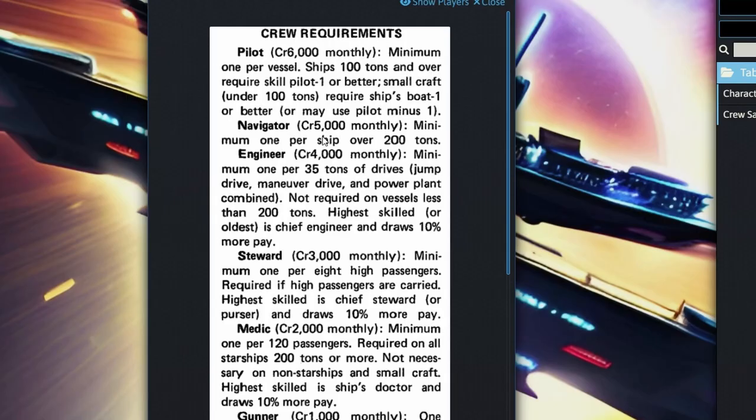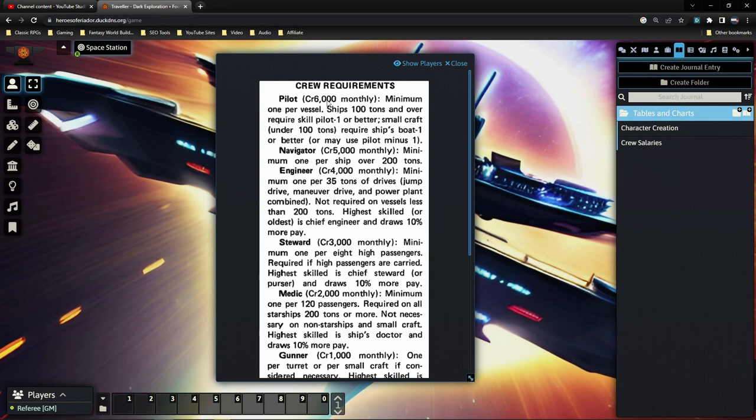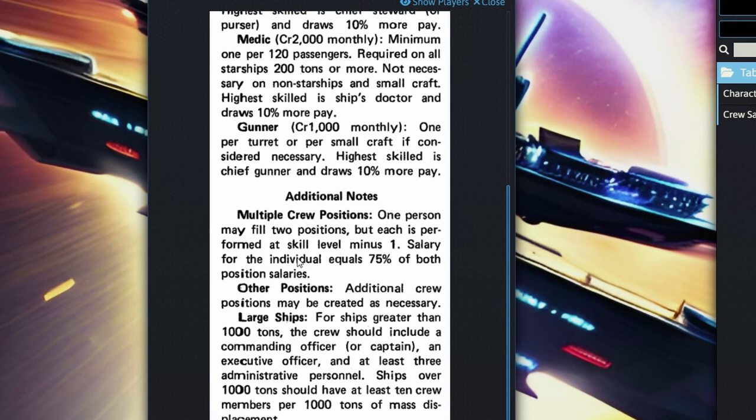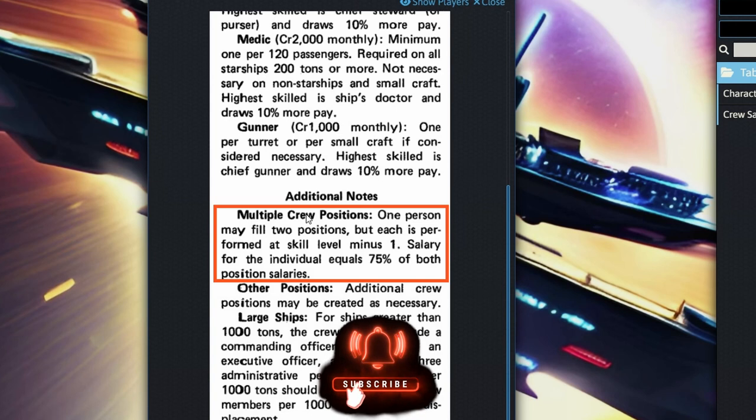Here are the basic crew positions on the ship. A pilot needs to be paid 6,000 credits monthly for ships over 100 tons and must have Pilot-1 or better. There's also a navigator, engineer, steward, medic, and gunner — salaries listed from highest to lowest importance. In special situations, a crew member can fulfill more than one position, but they're not as effective — their skill level is at minus one for each additional role. You still have to pay both salaries, though you only pay 75% of the secondary salary.